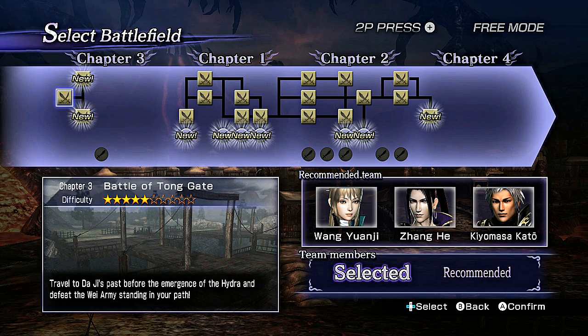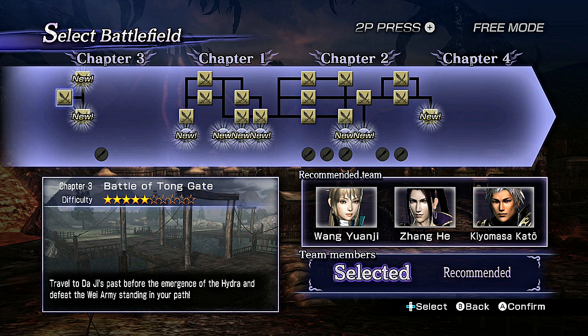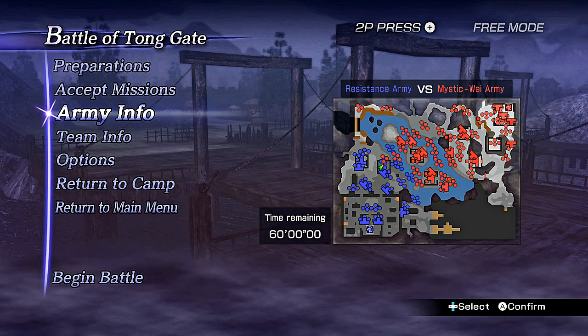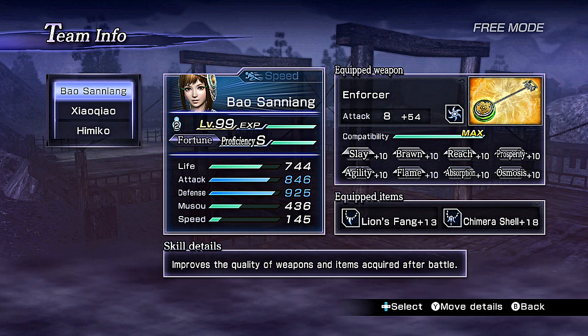Hello everyone. As I promised in my last video, I will show you how to get four-star weapons early. In chapter 3, you can do this method in chapter 2, but the only stages you can do this are the last two stages in chapter 2. I chose this stage mainly because it's easier to get four-star weapons with this method.